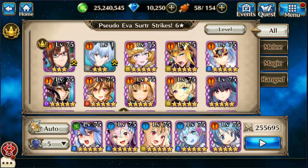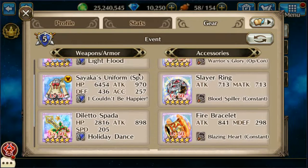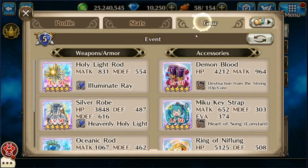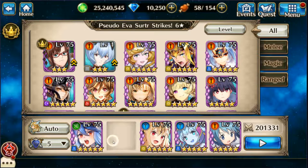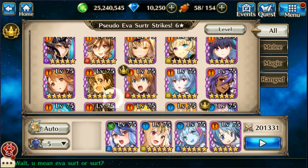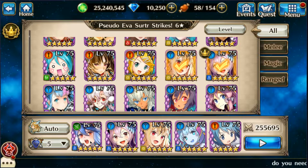Hello, Izumi here again. Let's do some Pseudo Ava Surtur Strikes — six stars, the highest there is. My tanks are going to be Sayaka and Aquaria, Freya, and Galveig and Nautica.